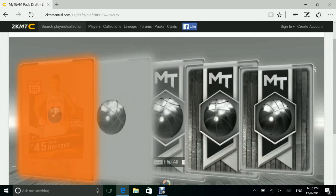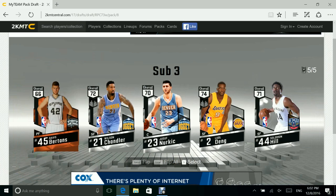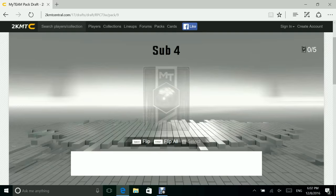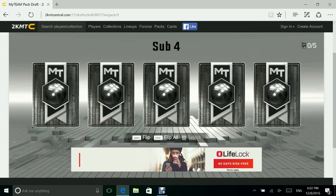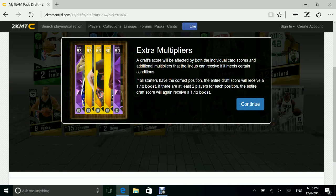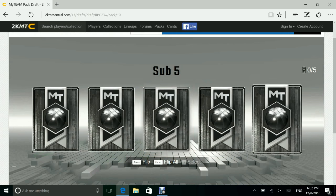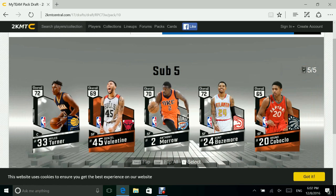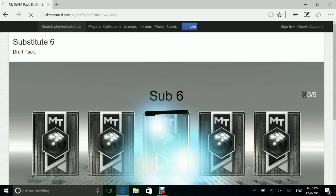Flip them all — we didn't even get a gold this time. Lou Williams — he should be higher than that. Wilson — he's decent. Lou Williams, we're gonna have to go with him. Sub number four, we gotta get something good. Oh, we got gold in that one! Flip them all — we don't even get a gold in this pack either. Miles Turner — I'm gonna have to go with him. Our draft has gone down to a 79 overall.